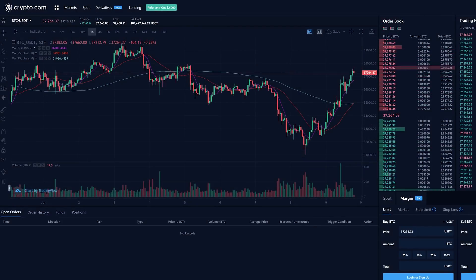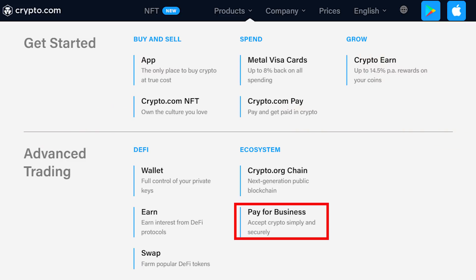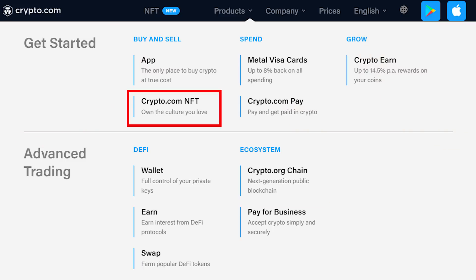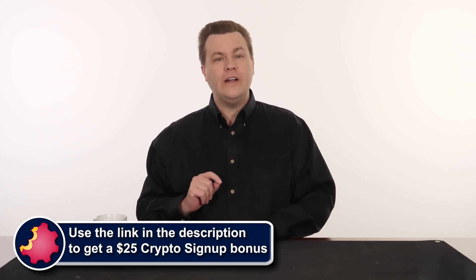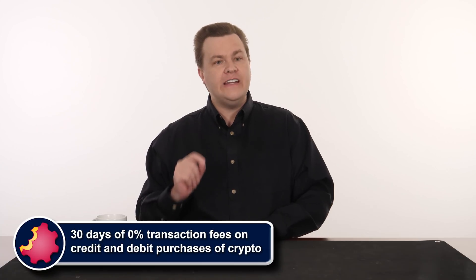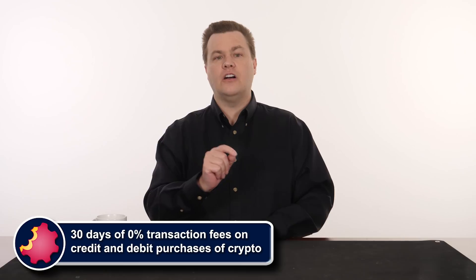Crypto.com is first and foremost a crypto exchange, supporting 200+ cryptocurrencies. Features include a private wallet with full control of your private keys, margin and derivatives trading, crypto credit to borrow against your holdings with no deadlines or credit checks, crypto NFTs, and crypto pay to pay any merchant with crypto and earn up to 10% back in rewards. Use our link in the video description to sign up today and get a $25 crypto sign-up bonus and 30 days of zero percent transaction fees on card purchases of crypto.